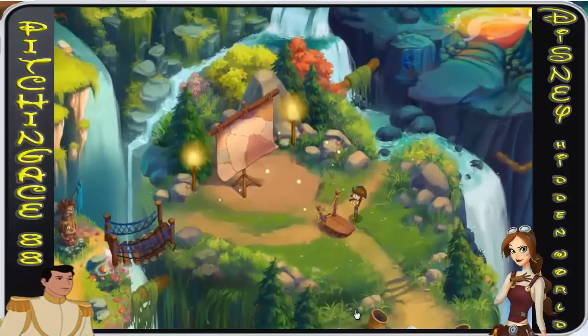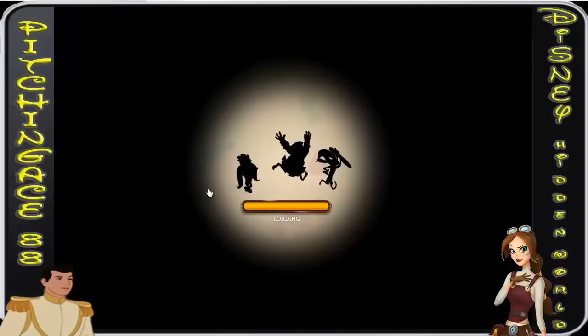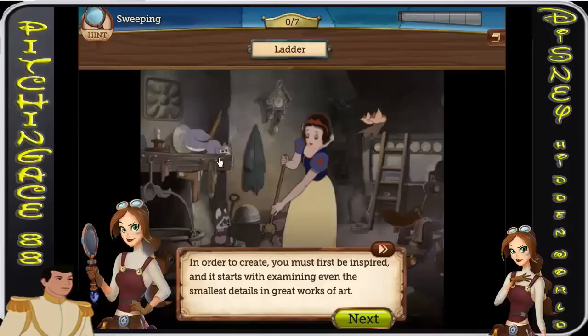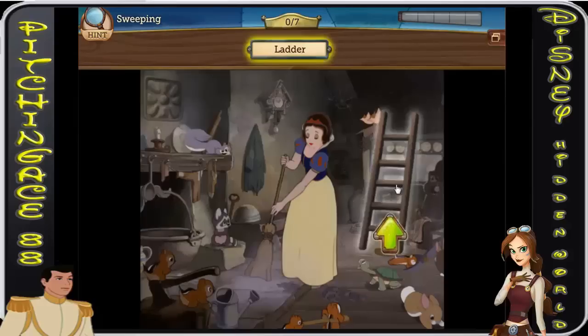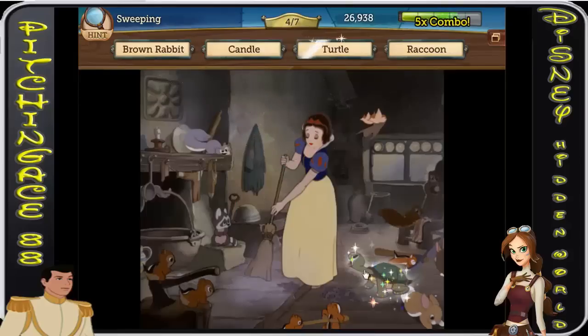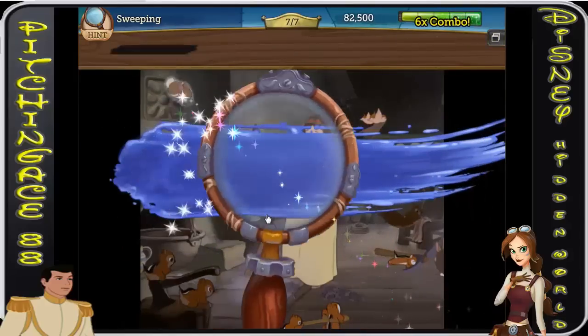It's going to be a little bit more of a tutorial for you guys. They created these inklings that kind of create stuff — in order to create you must first be inspired. It starts with examining even the smallest details in great works of art. Examine each object in these scenes carefully and you'll start to get inspired. Items like a ladder, watering can, cuckoo clock, turtle, raccoon, candle, brown rabbit — you're going to have all these things you need to find.